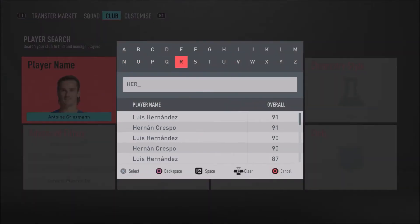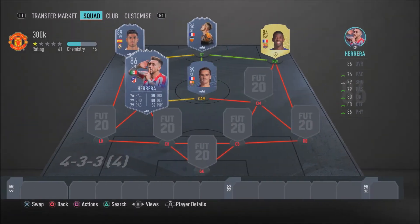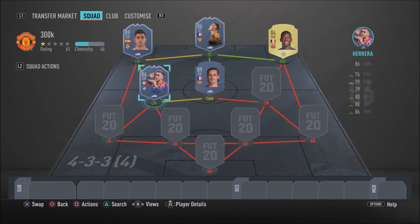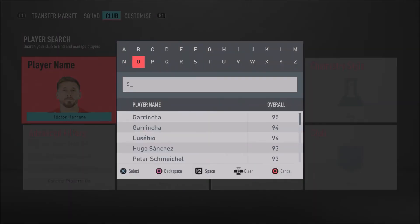In the left centre mid position we have Hector Herrera — his Winter Refresh card. He's a card you don't see enough in this game and I don't know why, because he is just insane. He's 4-star weak foot and 3-star skill moves, 6 foot 1, high work rates — a well-rounded box-to-box engine. He's got 75 finishing, 85 shot power, 82 long shots, 81 long passing, 84 short passing, 82 ball control, 80 dribbling, and amazing defensive stats: 92 interceptions, 91 defensive awareness, 92 standing tackle, 75 sliding tackle and 98 stamina. Please give this card a go.